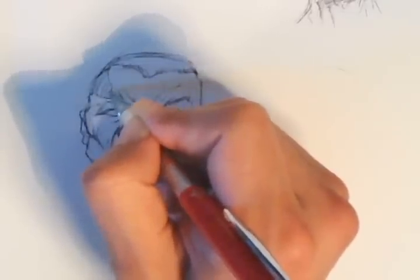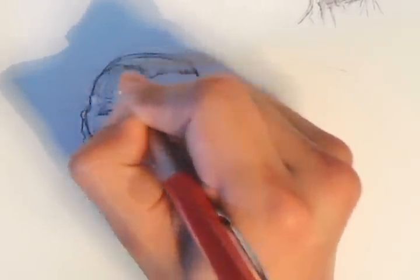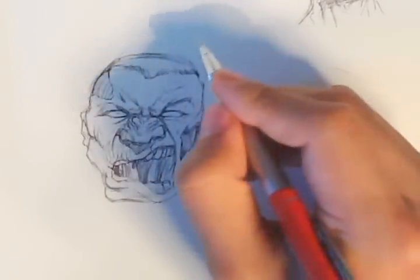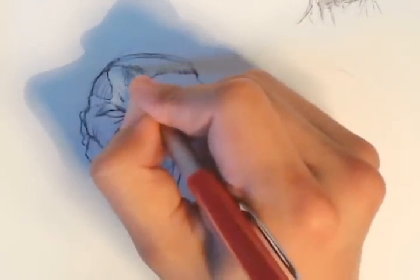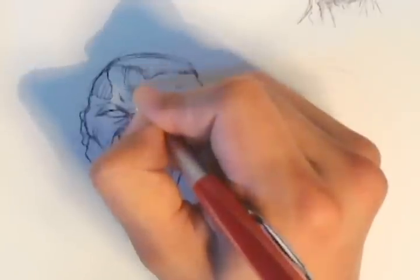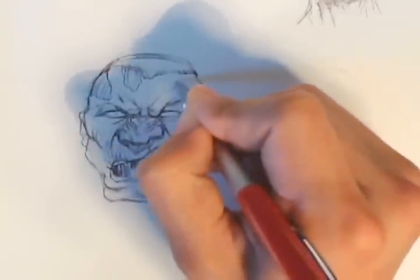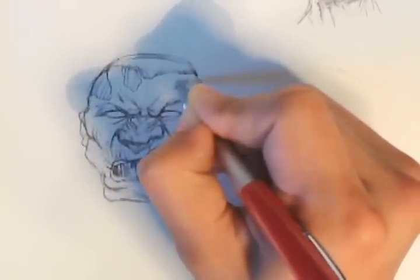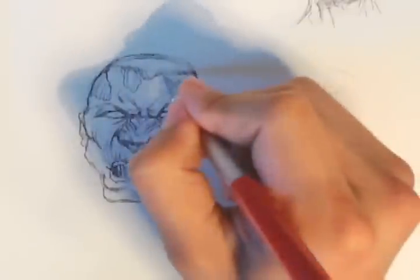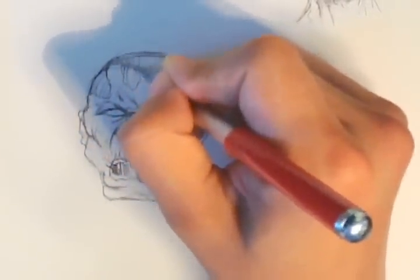I'm going to put striations there for muscle underneath, and then I'm going to put one over here as well — striations on the front. I might do one over here also, kind of make them a little random, and then I'm going to fill in his hairdo over here.